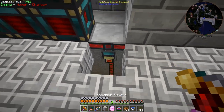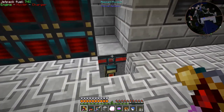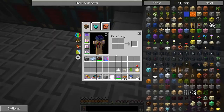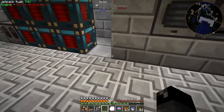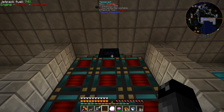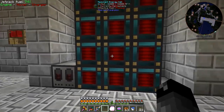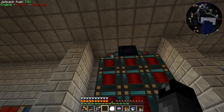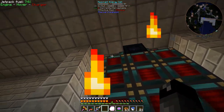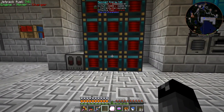Down below here I did swap out all of our power cables running along here with resonant flux ducts. I did not swap out the cable that goes down into our nuclear reactor area - I left those as redstone because we don't really need that much power there. The way this is set up: at the very top we have a Tesseract that's dumping power, feeding it straight down. This Tesseract also has a resonant flux duct on either side sending power straight down, so it's like three rows of 32,000 RF per tick.